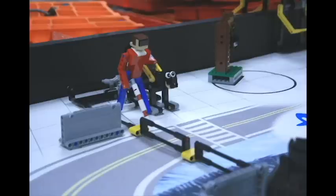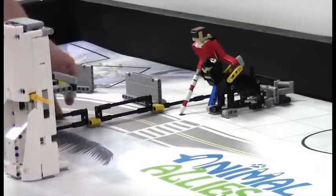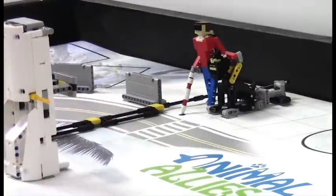For the service dog mission, the starting configuration is with the warning fence up, the man's arm down, and the end of the cane on the black dot. If the robot has traveled west to east between the barriers and moved the warning fence into a down position, your team will earn 15 points at the end of the match.